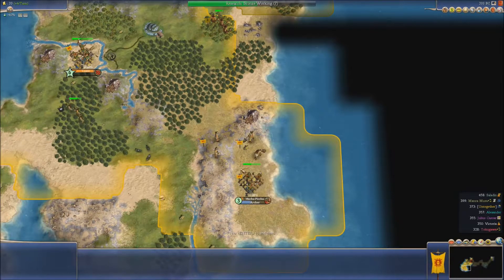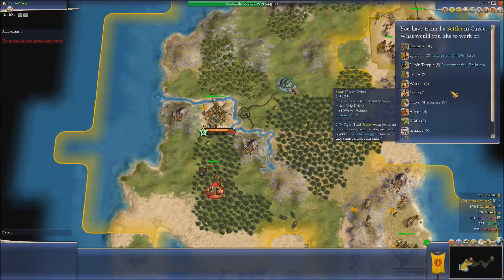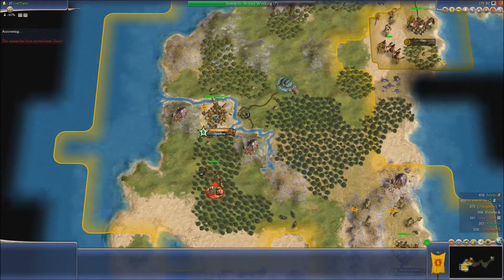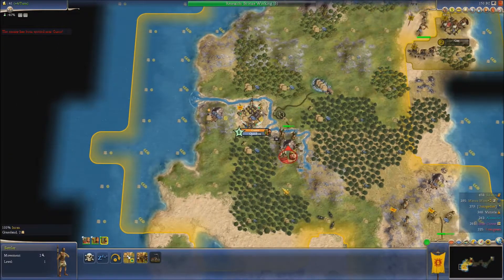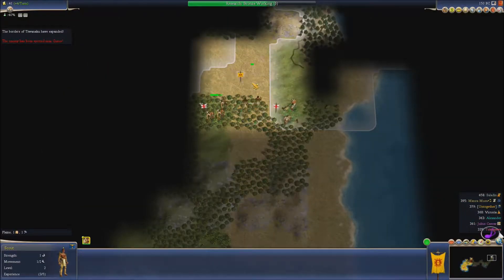I forgot to build a road up there — I need to go back up there and do that. So these are hostile archers. We have a settler here now and we can't do anything with him. So let's build a warrior. The settler needs to stay in the safety of the city for now.